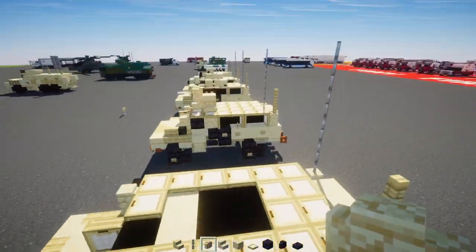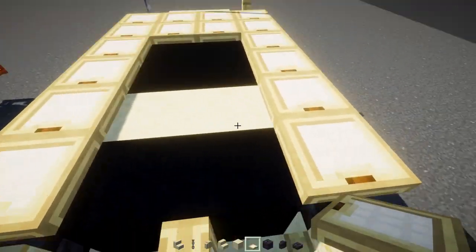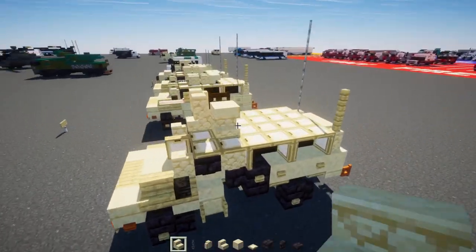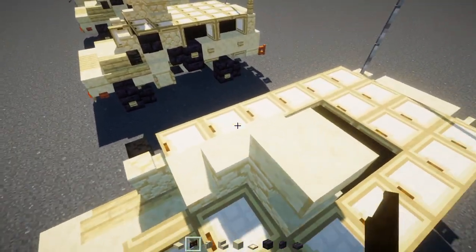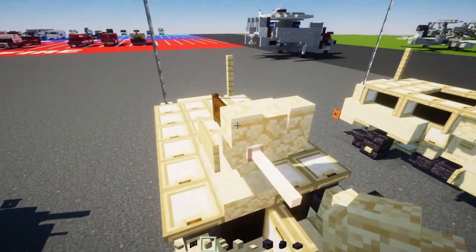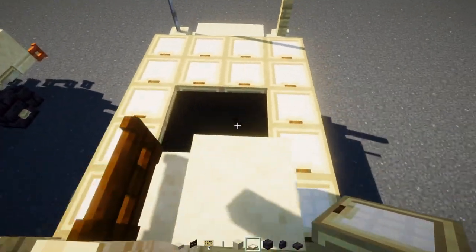For the CROWS automated gun turret version: delete the trapdoor and move the one on this side. Add sandstone stairs facing outwards back to back, then another stair cornered at the front. On top, place a cut sandstone slab over the stairs, a dark oak fence gate, and two blocks wide of sandstone walls. On the side, add a birch sign with an end rod sticking out for the gun. Cover the rest with birch trapdoors.